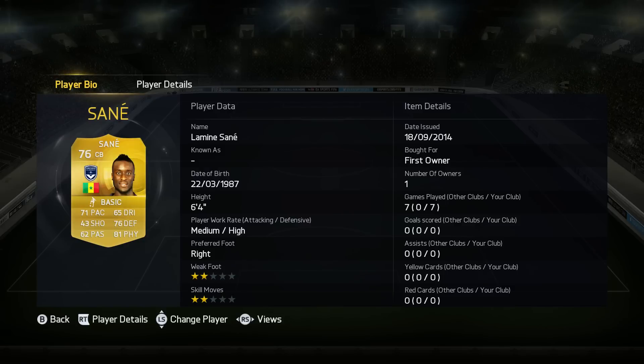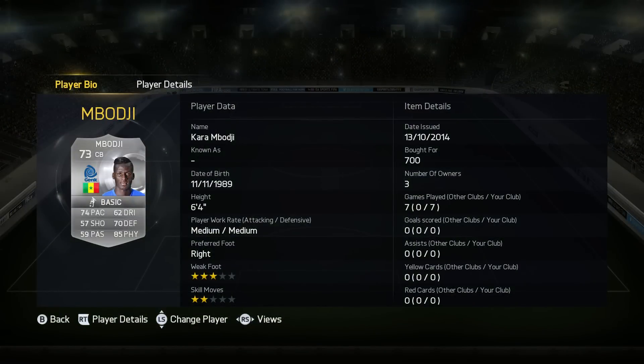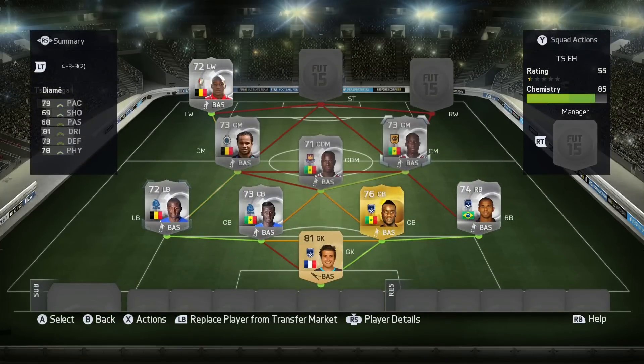We've got Sané, who is 6'4" — a monster with 71 pace and some nice defending and physical stats. And Umbodji is one of my favourite silver defenders. He's also 6'4", with 85 physical and 74 pace — for 700 coins, that is absolute madness. And finally at left-back we've got Shimanga, who has got 92 pace and a good physical stat on top of that. He cost me 3.8k, so overall the defence is actually quite pacey.